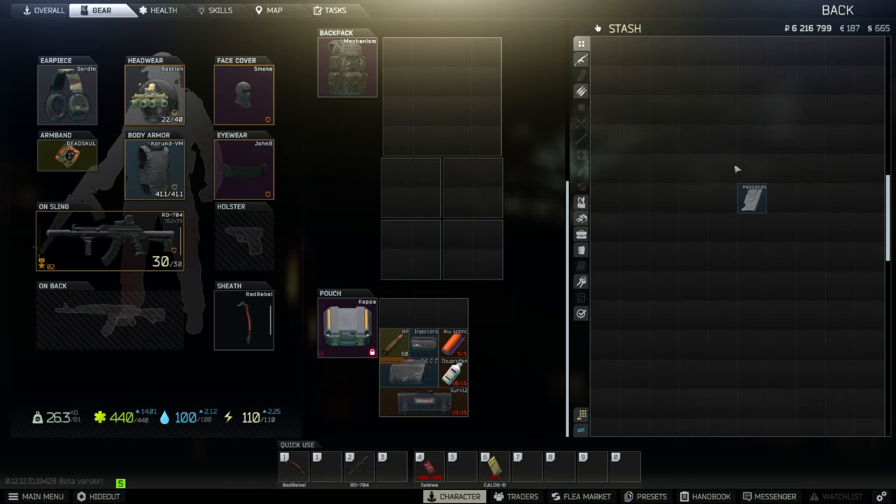Key card holder case provides 9 slots while only taking up 1 slot. It can be purchased from Therapist level 3 for 508,000 rubles. It can only store key cards and can be found in marked rooms, under the giving tree at the old gas station, and on the industrial shelf in warehouse 3 in Customs. Chinge's key chain provides 4 slots while taking up only 1 slot, can only store keys, and is found in similar locations.